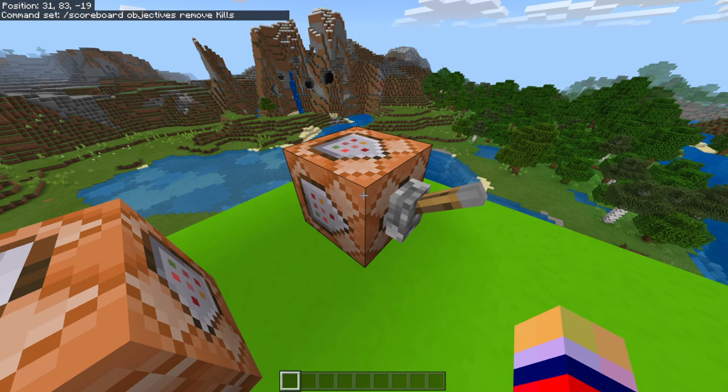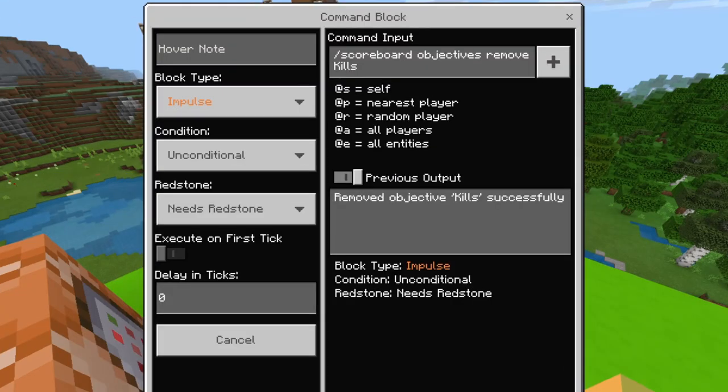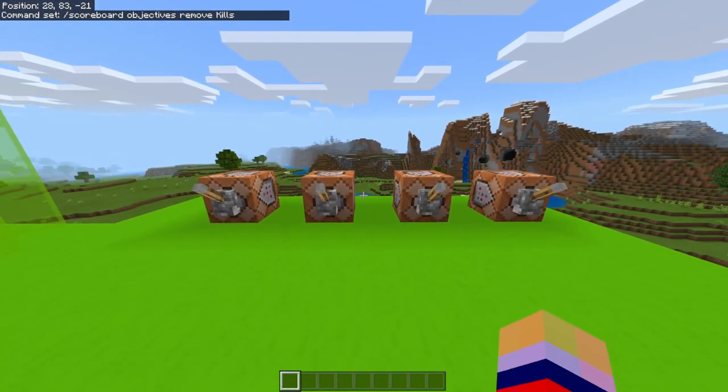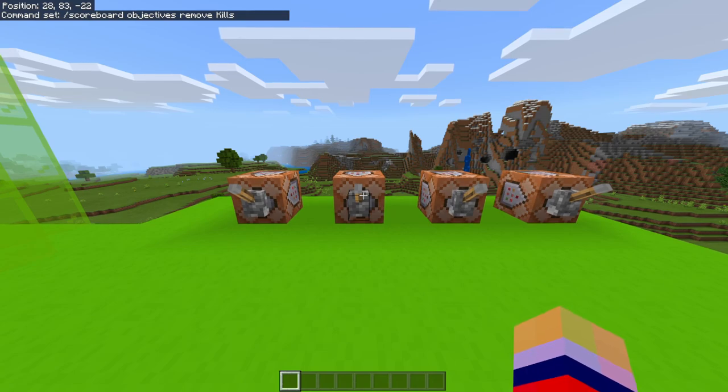This next command block is to reset the counter. If you want to get rid of the kills already on the counter, this is the one you need — Impulse, Unconditional, Needs Redstone. Copy that command exactly. All these command blocks you basically just copy; there's no need to change anything. Make sure you copy exactly how we did it and you will be fine for this step.